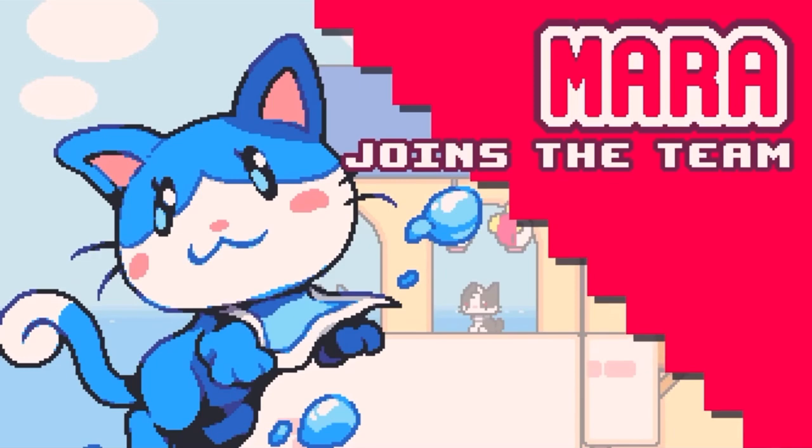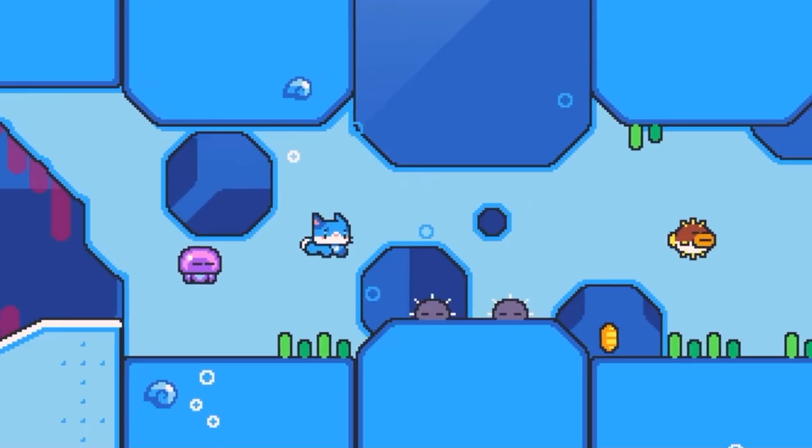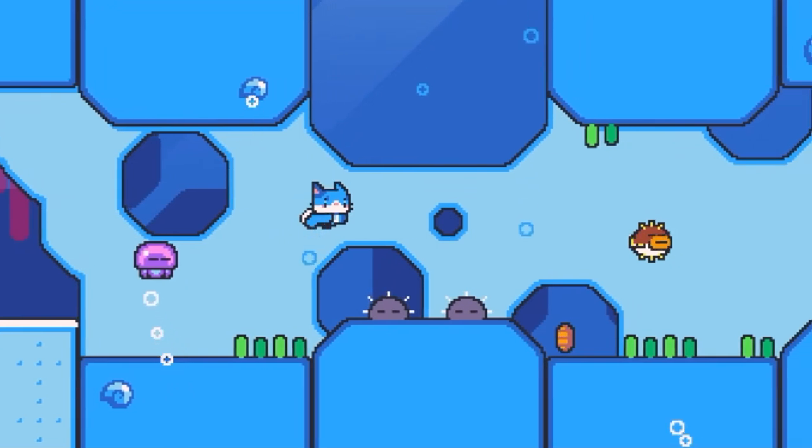Apparently we're going to have four playable cats, and here we can see that Mara does have the ability to swim against a strong current.